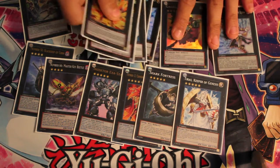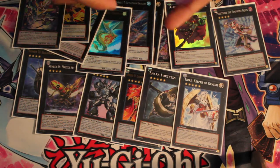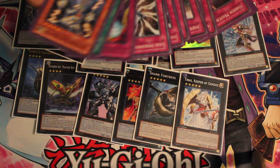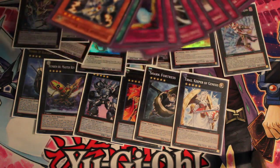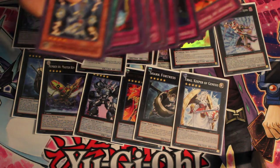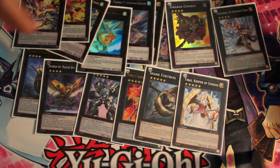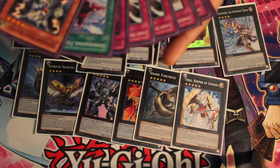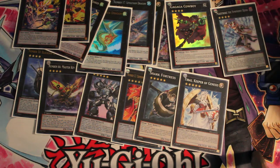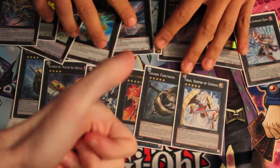That was my deck. Anything you'd change? Anything major? Probably just the side deck — drop the Thunder King. Maybe the Light Imprisoning Mirrors. What about DNA Surgery? DNA Surgery — I might add that. It would have helped a lot for Prophecies too, but I didn't play Prophecies thankfully. Alright, I guess that's the deck, guys. If you like it, go ahead and throw that thumbs up. Thanks for watching. Peace.